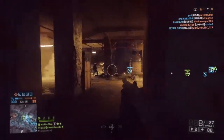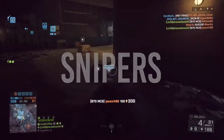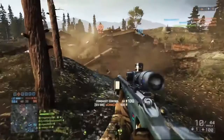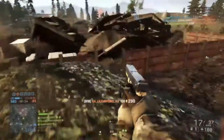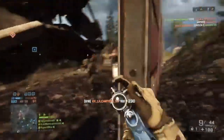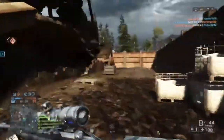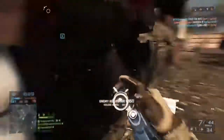Next we're looking at snipers. I want to get the one-shot kill weapons out of the way. Most snipers in this game are pretty similar — most are one-shot kills out to about five meters, then their damage drops to 59 at long range, so they'll be one-shot headshots at pretty much every range except the Scout Elite. Beyond that they're all pretty good. The SV98 is a solid overall sniper.